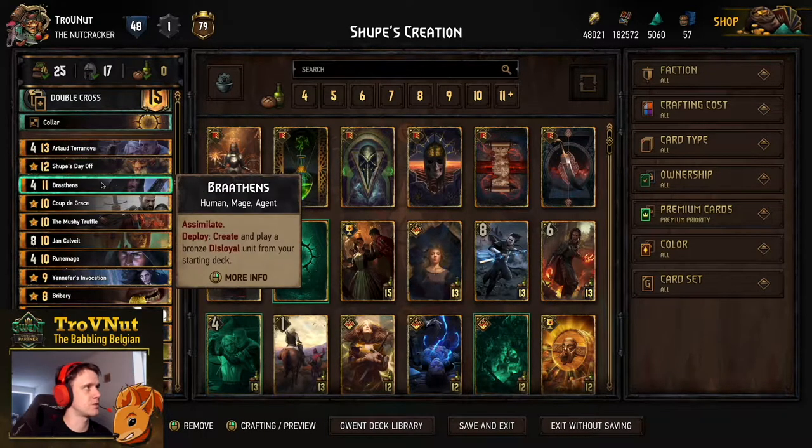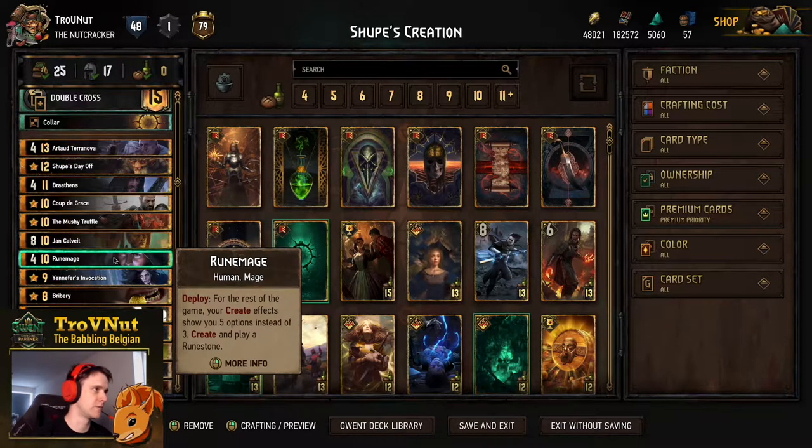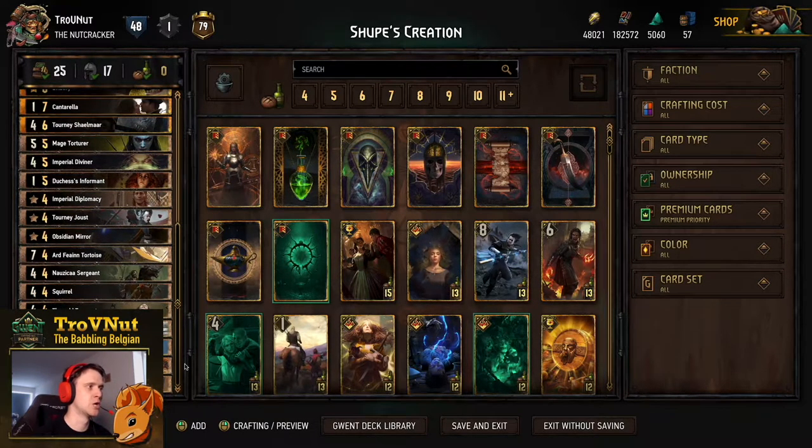We have mainstays like Artaud, Bratens, Coup de Grasse, a bit of consistency with Jan Calvait, and of course Rune Mage. I'll go through each card one by one for newcomers, but if you're not interested you can use the timeline to skip to the example matches. If you want the deck, the link to the BladeGrant website is in the description - go there, import it, and don't forget to upvote the deck.